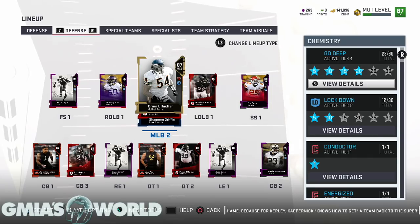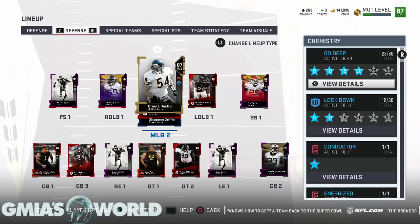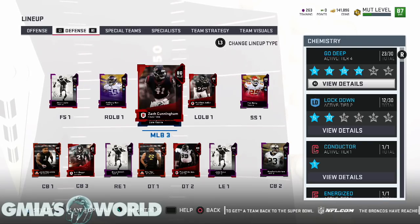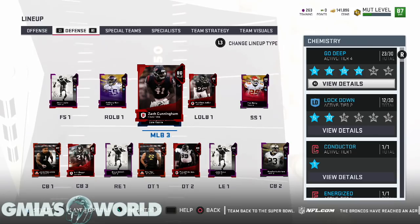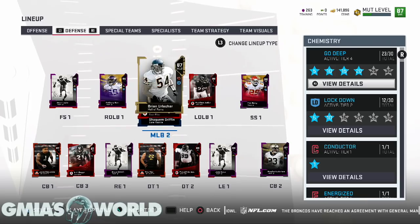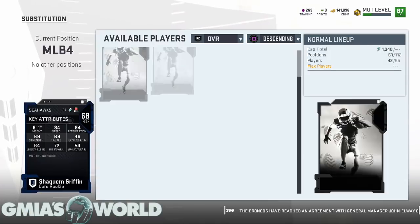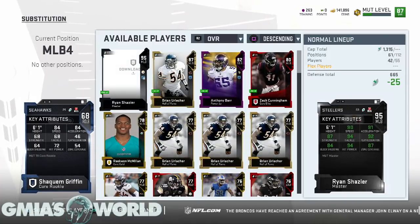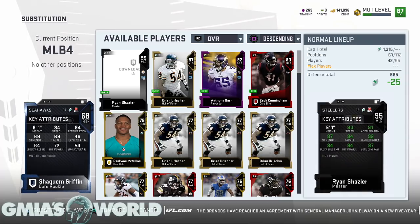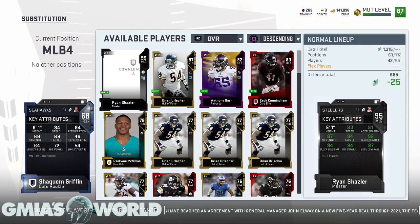Right now my objective is this: I don't plan on doing anything with Brian Urlacher — I'm going to remove his chem and probably quick-sell him for training points. The only issue is I don't know who my second middle linebacker will be. Shaquem Griffin was my original blitzer off the edge, but now that I'm using Ryan Shazier I don't need him. He was screaming with just 84 speed on the blitzes I run out of the 4-3, so if you guys aren't MUT Masters, he's really really good off the edge.